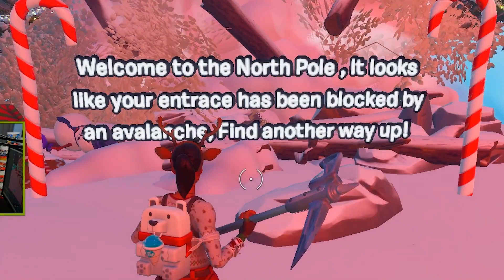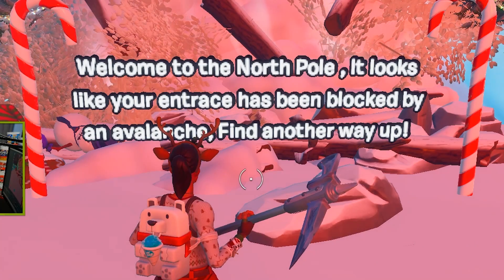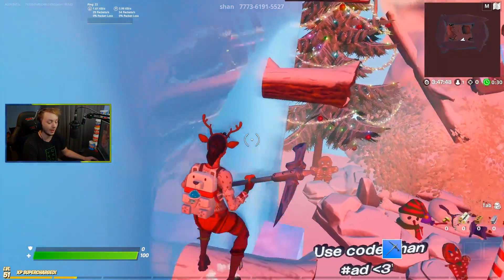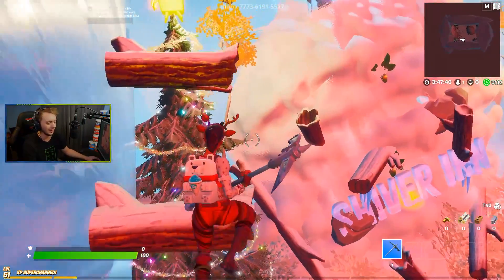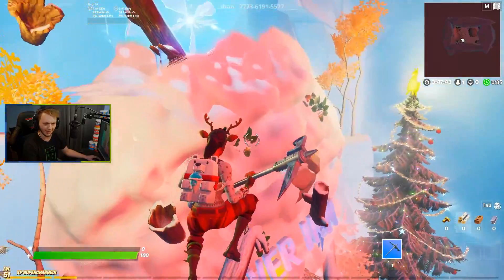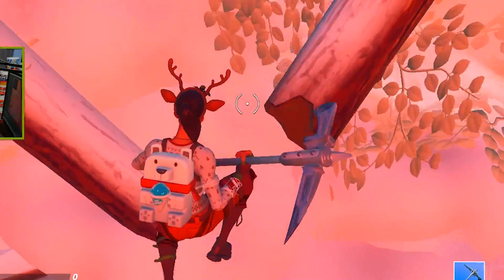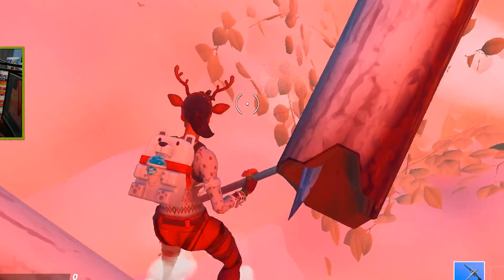Welcome to the North Pwn. It looks like your entrance has been blocked up by an avalanche. Find another way up. I don't know what that voice was - I may never do that again - but I'm guessing this is the pathway. Could I go up the more difficult way right here? Yeah, I don't think so. It's really not working in my favor.